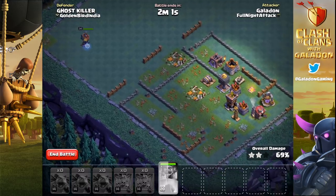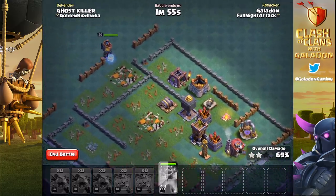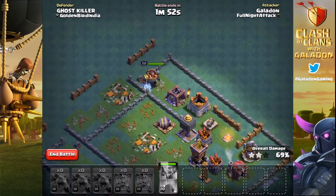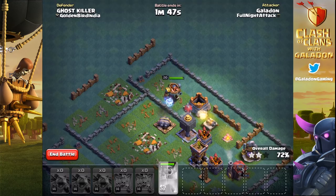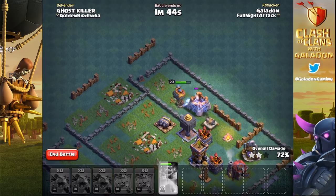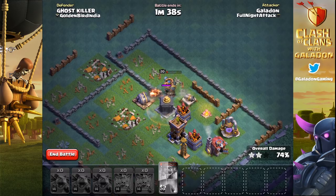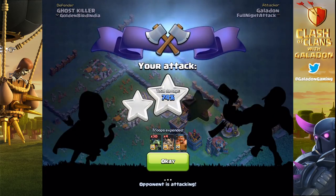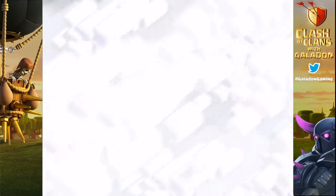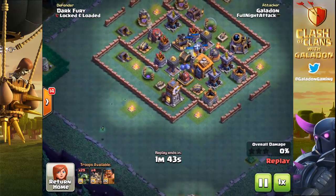Here's the problem: if those 14 seconds expire before he uses all three charges, you lose the charges. Here he comes — time expires — and look at that, he only used one strike. We used the ability and only got one charged strike out of it. It would have made much more sense to wait a few more seconds and get all three charges. Sometimes that's difficult to approximate, but with practice you can get used to how far away you need to drop the battle machine and hit the ability to get maximum effectiveness out of those charges.